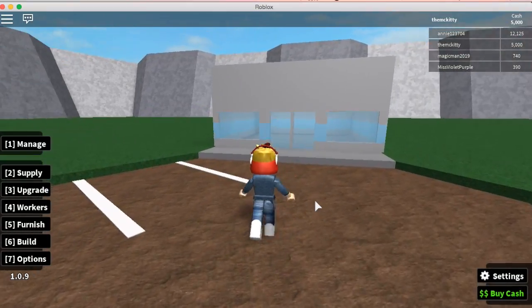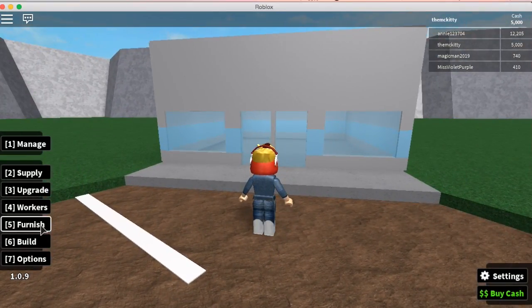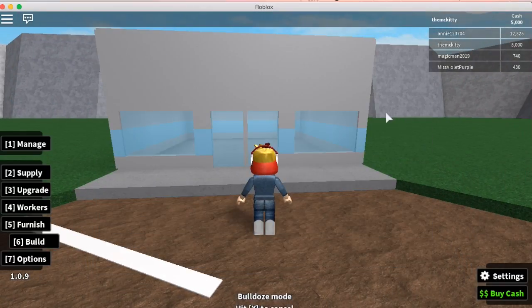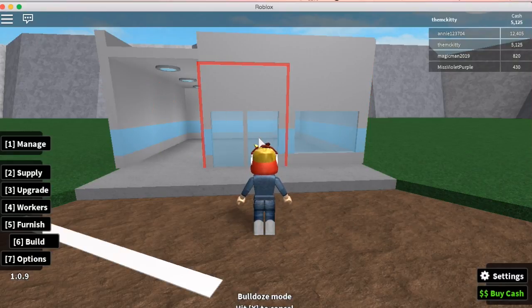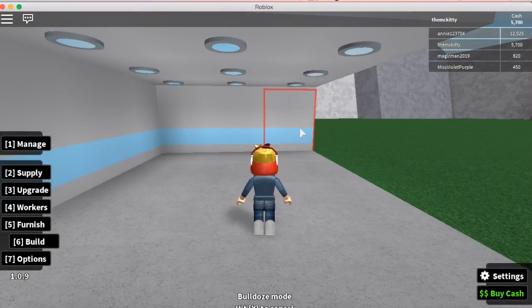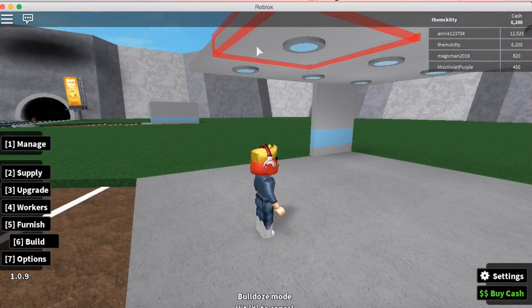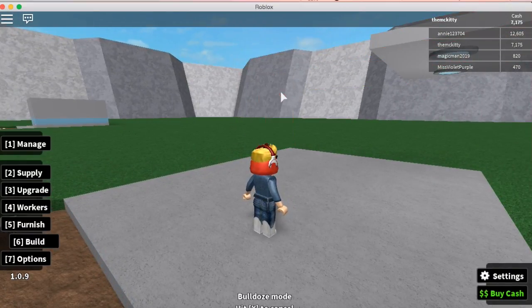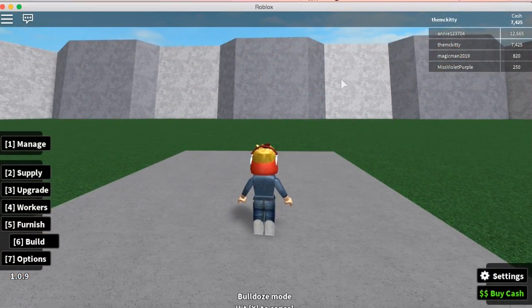You go into the store, but first go to build, bulldoze, and delete all of this, because you really do not need this. Because it will give you more money. Okay, so delete all of this, because you will upgrade.